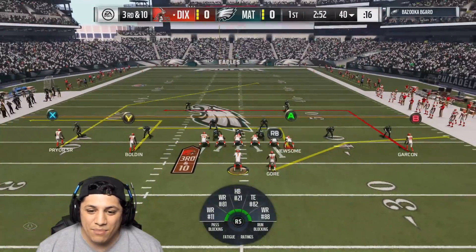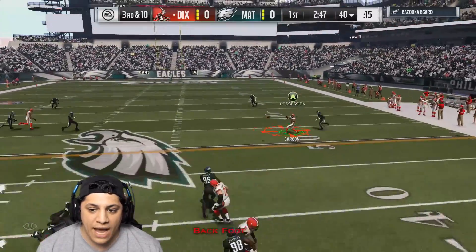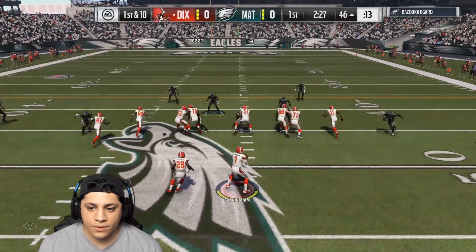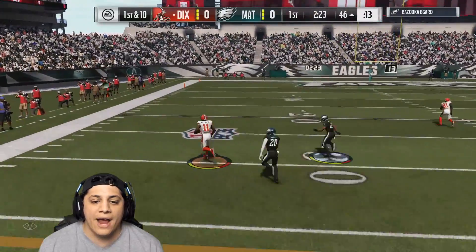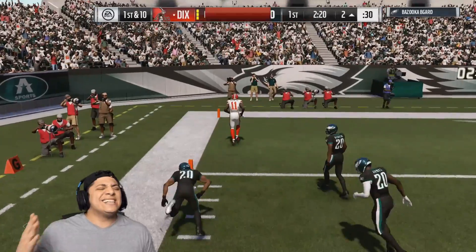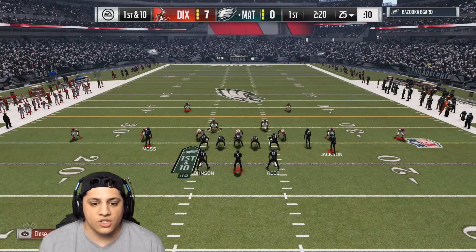Madden 17, I tell you man, this game is amazing. He's sending pressure, it got picked up. We're throwing and that's Pierre Garçon with the catch. There you go — Terrell Pryor makes the catch and he should go for six. He's not going to be caught. Put six up on the board!